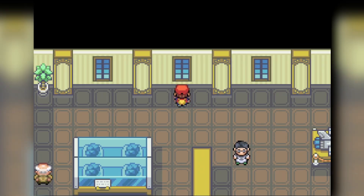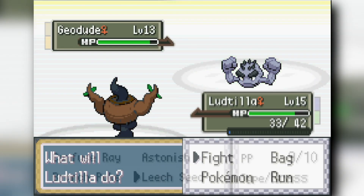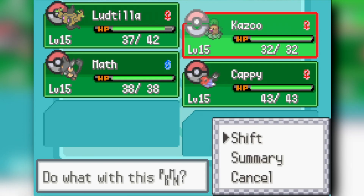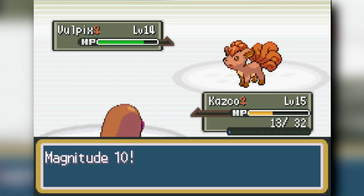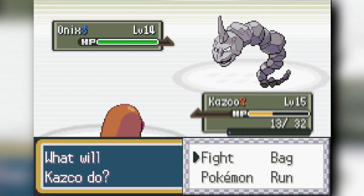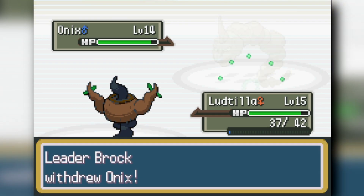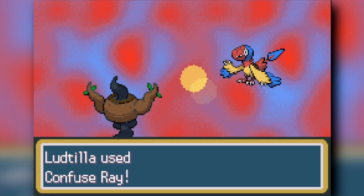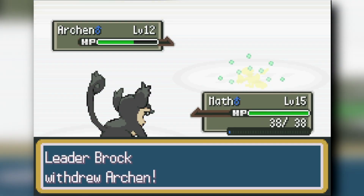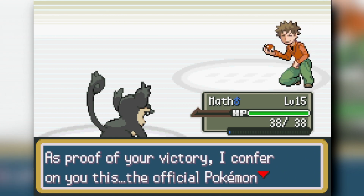We let Diglett destroy Falkner super easily, then face Brock. Phantump uses Leech Seed on Geodude to chip damage and break Sturdy, accidentally hitting Vulpix instead — but it works, letting me switch to Diglett. Diglett gets a Magnitude 10 to knock out Vulpix and Geodude. Against Onyx, I use Magnitude 8, sacrifice Diglett, then Phantump uses Branch Poke on Arcanine. Rattata finishes with two flinches, knocking out both Onyx and Arcanine.